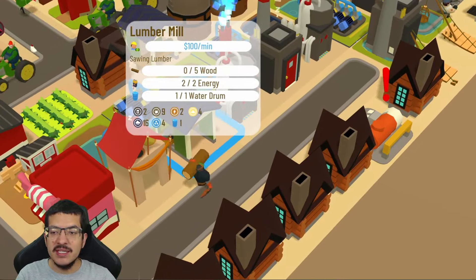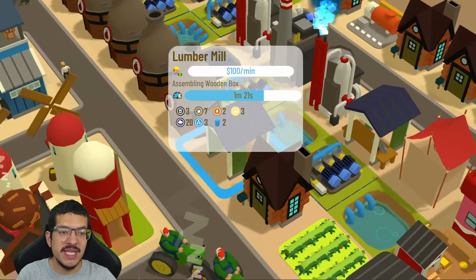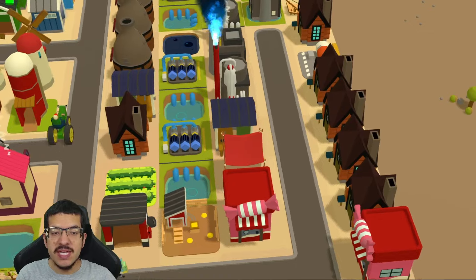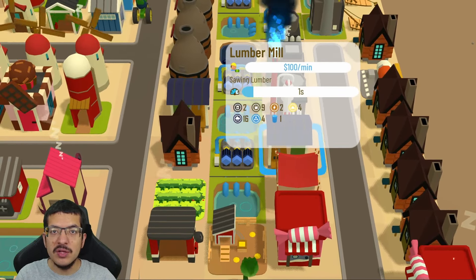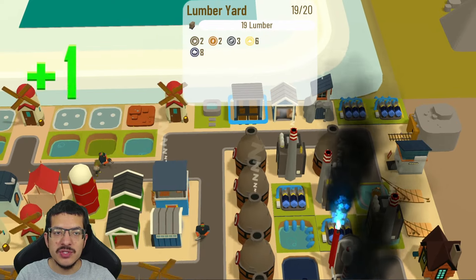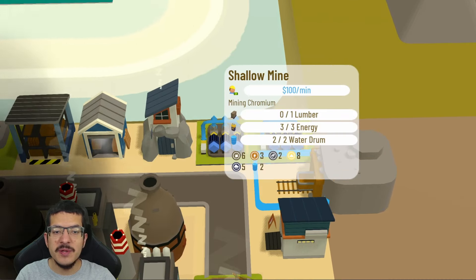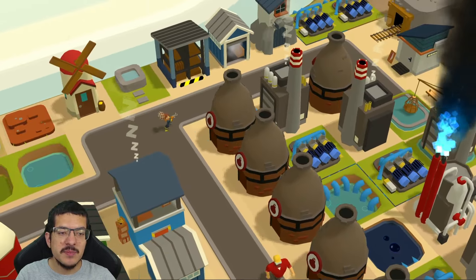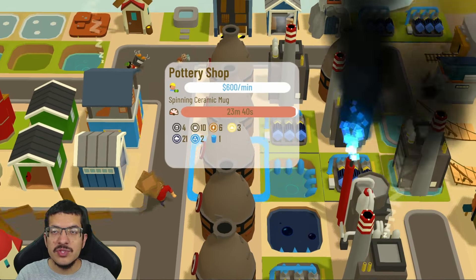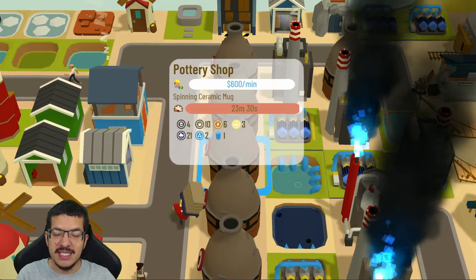For wooden box and ceramic mug production: two lumber mills are used — one making lumber and one making wooden box. Having the nearby lumber mill make lumber produces slightly less lumber than needed, freeing up spare wood for all the windmills. There are two warehouses and one lumber yard to store lumber and wood. One shallow mine makes chromium with passive water drums from two nearby water pumps and passive energy from nearby power plants.